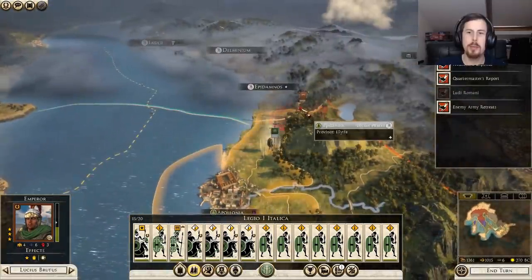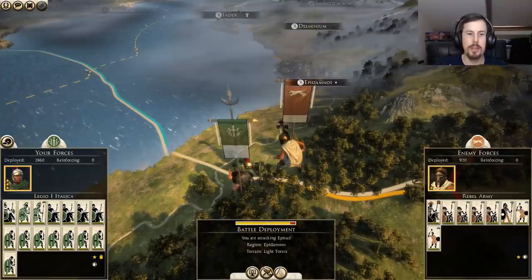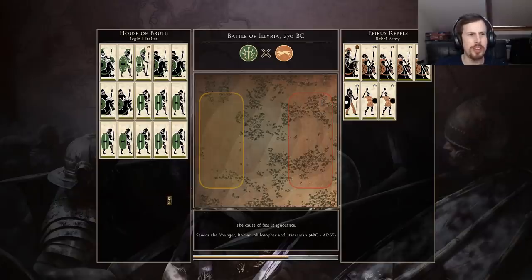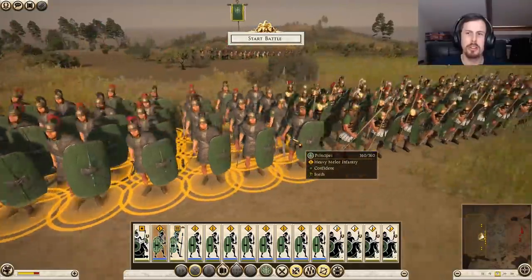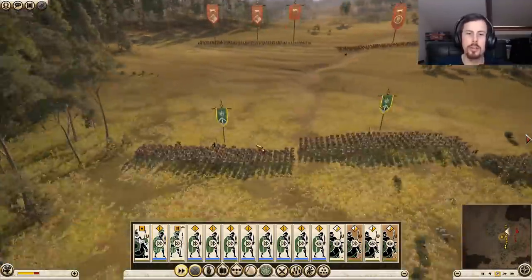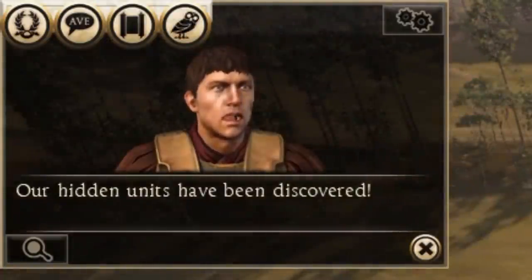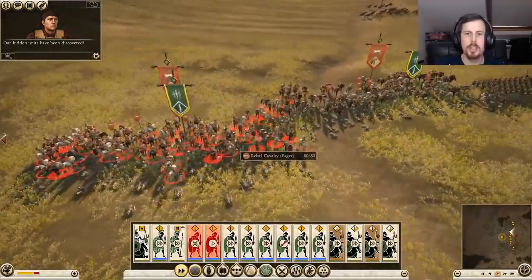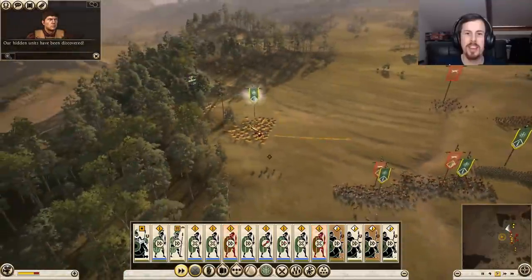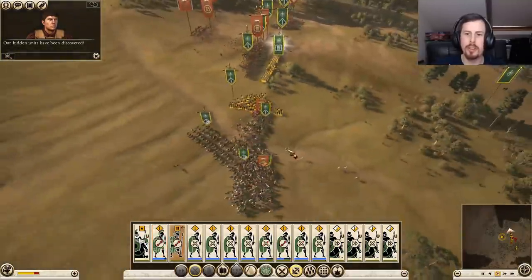Rebel cavalry, rebel spears, and rebel slingers. I will fight you on the battlefield - I think I might win though, I don't have any missile troops. So there's the Triarii and then we have the Principes. I think they look the same as normal Rome 2 - it's just a texture pack really. The might of the Roman legion should be able to handle this. Our hidden units have been discovered - oh bollocks. The infantry stood though, and now you will be crushed. We took their charge - yeah we're doing okay. I reckon we'll win this easy. Cavalry's already shaken.